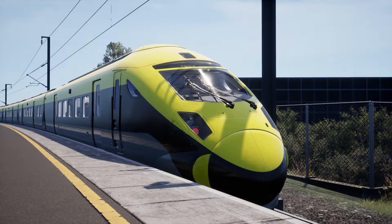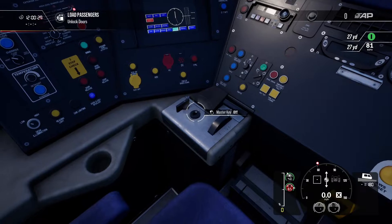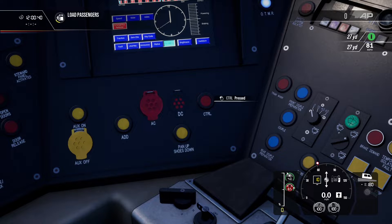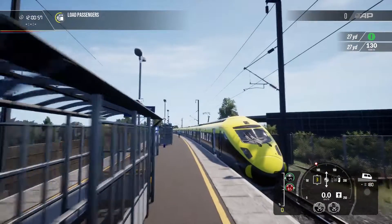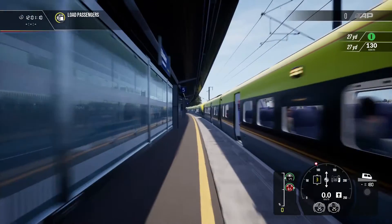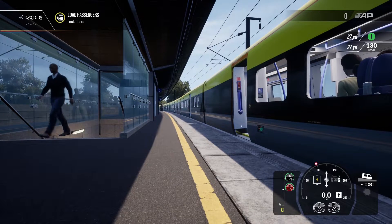Hello everybody and welcome to Train Sim World 2. Today we are back on the South Eastern High Speed doing the second episode of Reskin Recap. I had a look on the Train Sim World 2 community mods and this was the only reskin I could find, so that's what we're doing today. We've got all our systems running — no AWS on this route but vigilance is activated. This is the Viva Rail livery, Viva Rail Canada. Obviously it's not real but it looks pretty good, so let's head off.